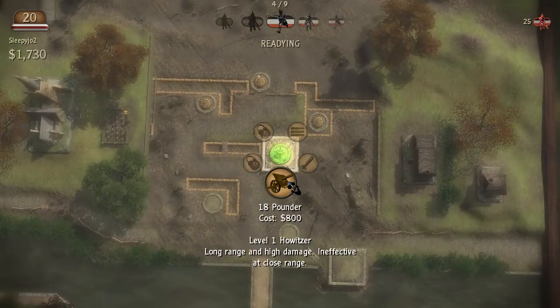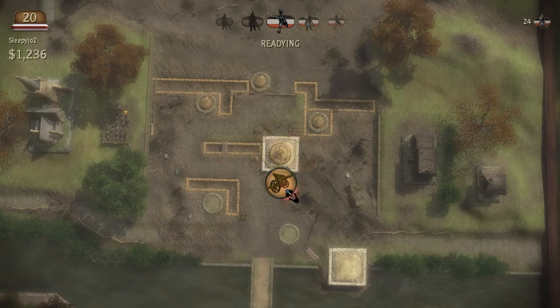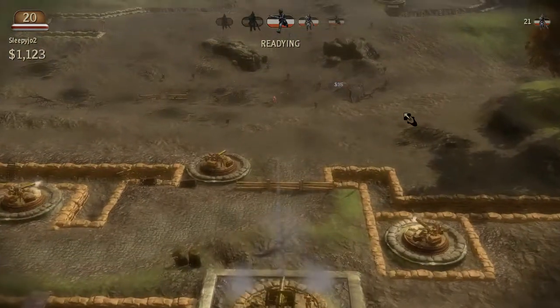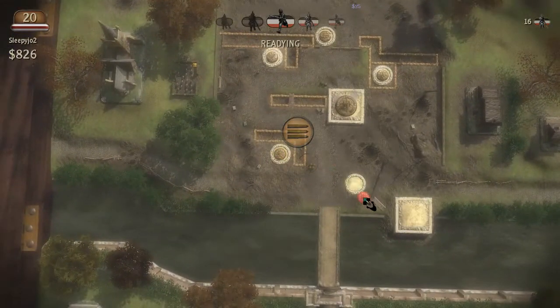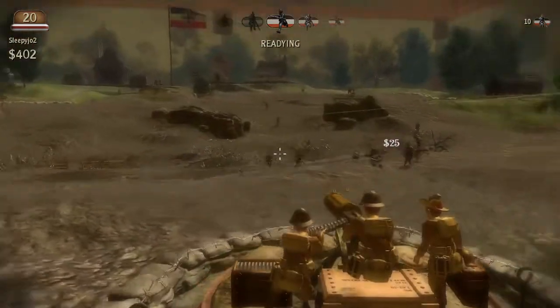I'm going to go ahead and put an 18-pounder here. This is a long-range artillery. And the Stokes here is a level 1 mortar. I'm pretty sure you're not supposed to have this thing, but since I have it I may as well show it off. It is basically anti-tank - that's really all it's for. You really don't need to use mortars in this level.